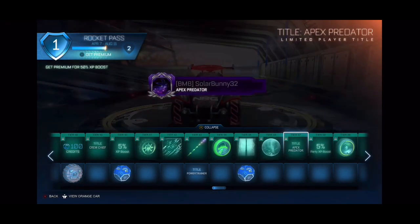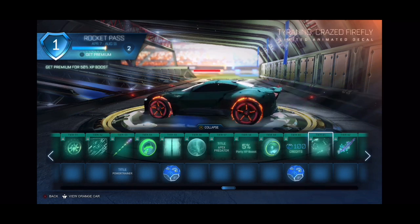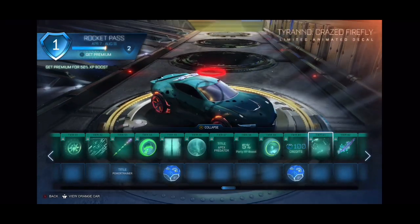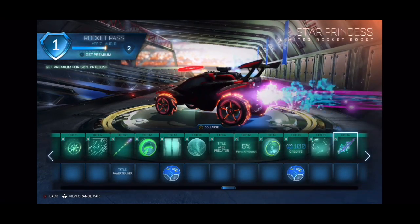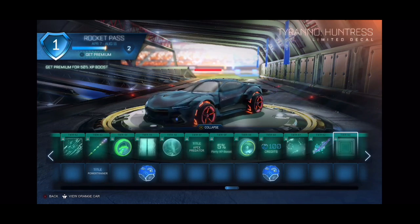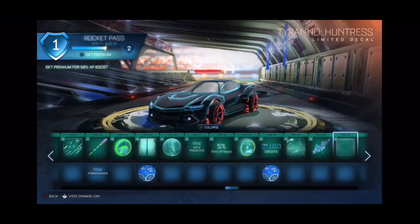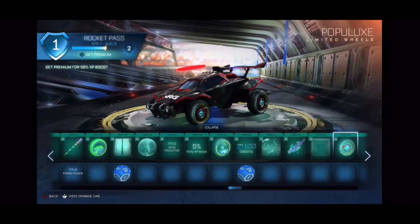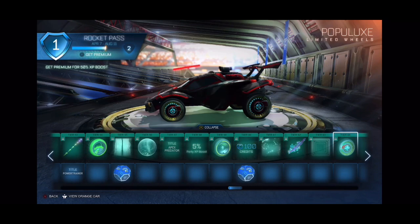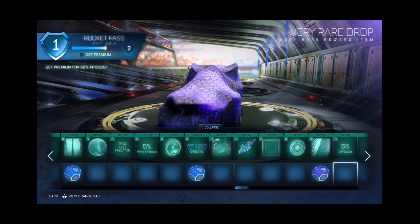Apex Predator — not bad. Some more wheels, look pretty cool. Another nice little decal. Phrase Fire Block — not bad. Star Princess. Tyrannohaundress — this is a good-looking decal, possibly one of the best names in the Rocket Pass in my opinion. No gold explosions yet. I'm not even going to try to pronounce those but we're moving on. That's not bad — it's like some kind of sequence. Now we're into the Very Rare tier.